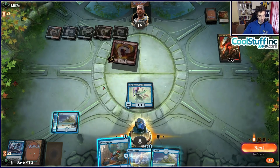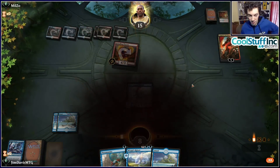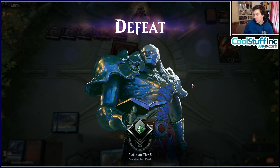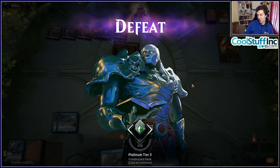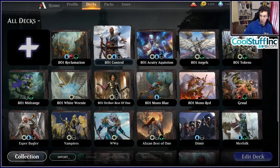We use Sinister Sabotage to counter their threat and are looking for our sixth land to cast Niv-Mizzet. We take some pain from a Stomping Ground but go to seven life with Niv-Mizzet in play. We shoot their Firebrand and have a Counterspell in hand. The opponent has a Wizard's Lightning but we have a spare card to draw off Niv, shoot them, and they're dead. We stole a game! Beating Mono Red with this deck is tough but that's how you do it — cast Niv on turn six with a lot of early removal.